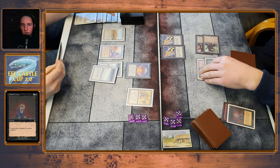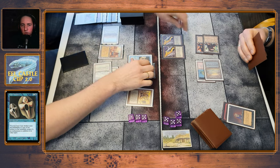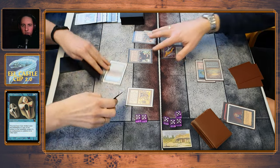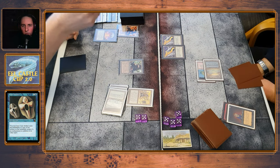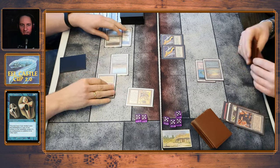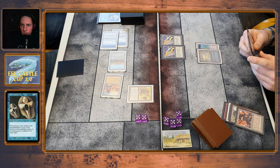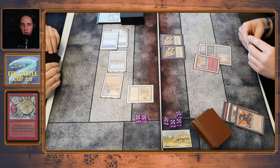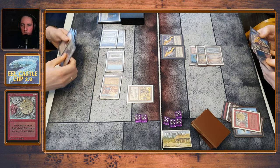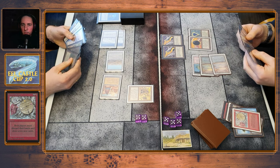I take out a Serra and a Scepter. He plays a Copy Artifact on the Chaos Orb, so it looks like he's going for my factories. Chaos Orb flip number one — a perfect hit. And number two — another perfect hit. Okay, he's good at flipping. So I'm down to two lands and a Wheel of Fortune. That's a perfect card here with double Black Vise out — that would be six damage to my opponent.